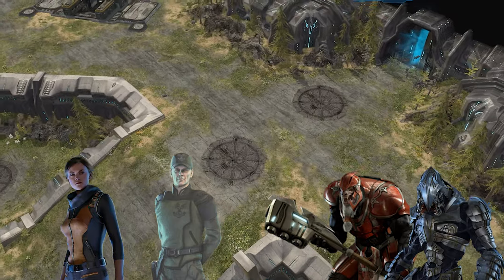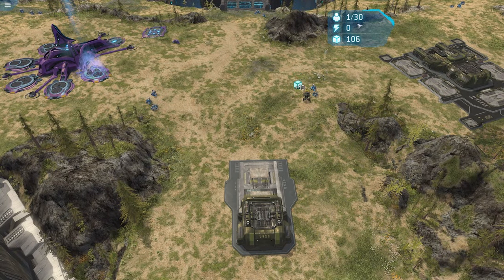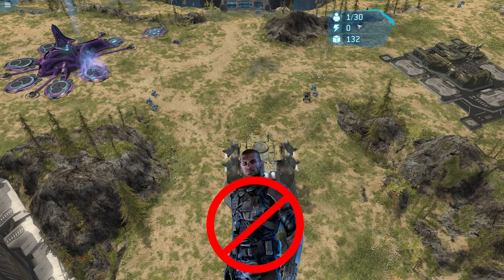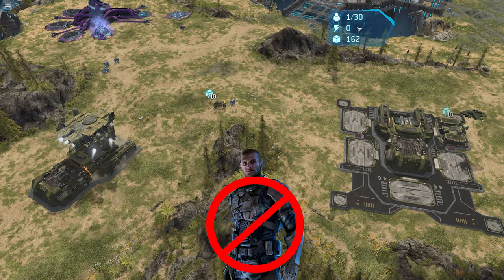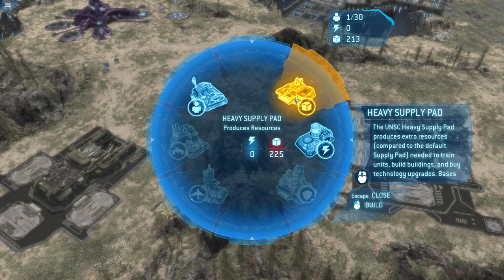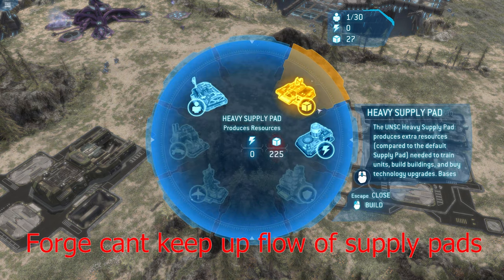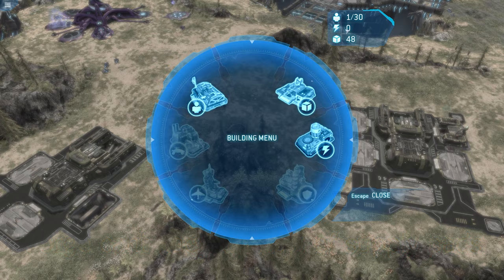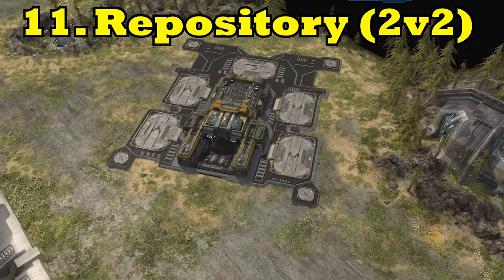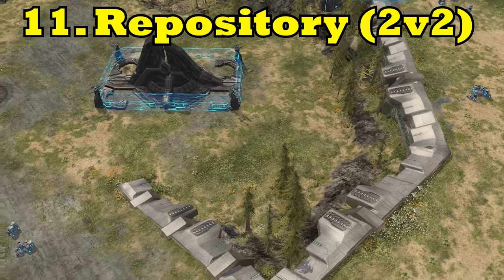One thing to note: on maps where you get a free expo at the start, you typically don't want to play Sergeant Forge, because once he takes that free expo he won't have enough money for pads unless his teammate sends him money. When I see a Sergeant Forge has taken that free base at the start, it's a really good opportunity to rush that Forge and take out that base ASAP. Repository is a fairly balanced, very simple to understand map — very approachable from all angles. You just need to know little details here and there, but overall a very solid map.